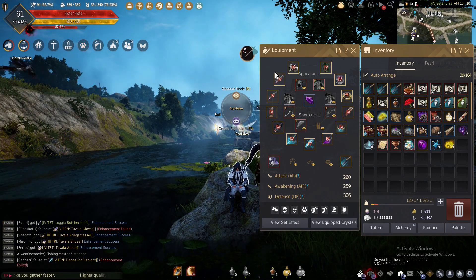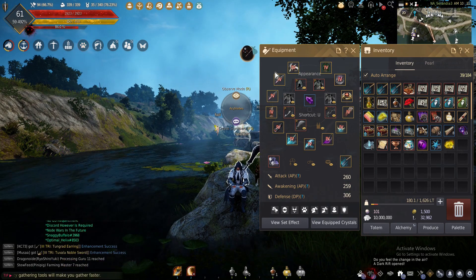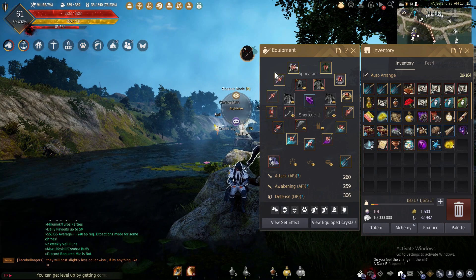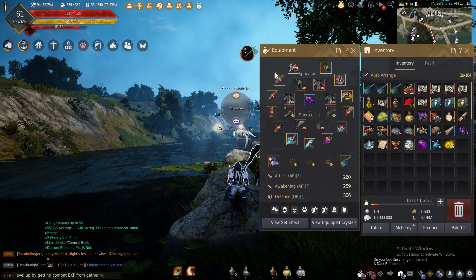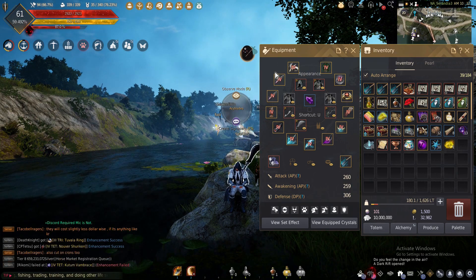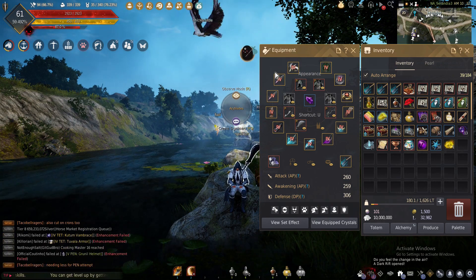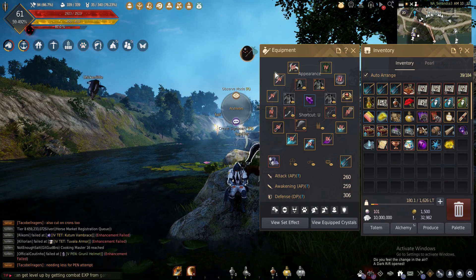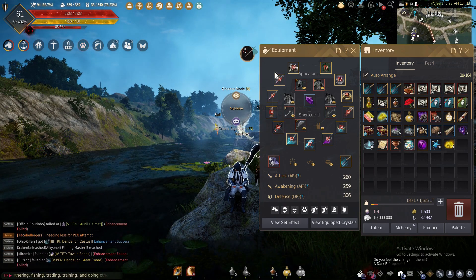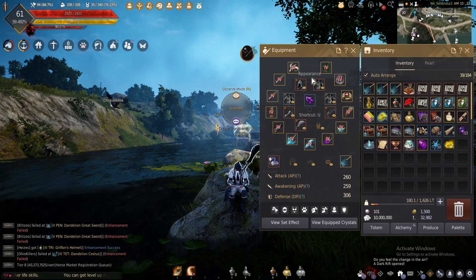The way I typically like to look at it: I'll check the cost of what I could just buy it for. For example, TET Tungrad rings right now are about 6 to 6.2 billion silver. Then I look at TRI — they're around two to two and a half billion silver. So I figure if I get it within three tries I basically break even; if it takes more than that, I'm essentially losing money. However, it's a lot easier to save up two to two and a half billion silver to buy a TRI and a base version to enhance than to save six, seven, ten, or twelve billion silver to just buy a TET accessory.